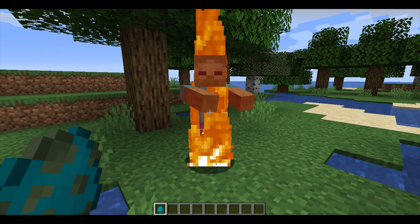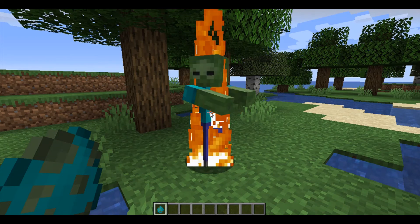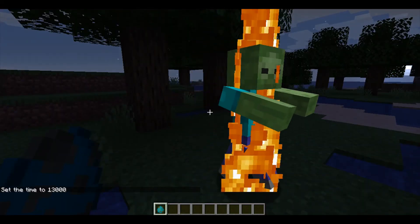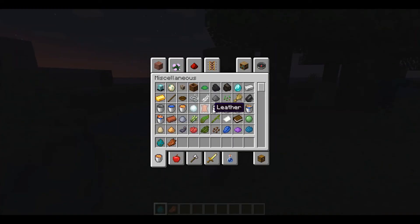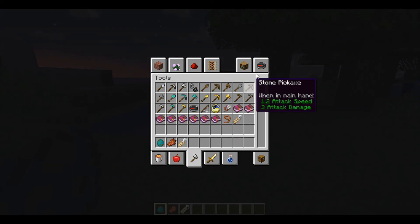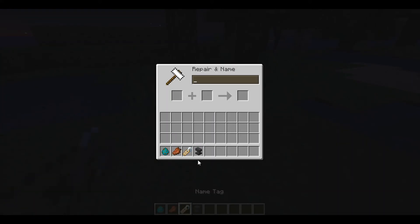Zombie has spawned. I need to stay in creative for now so I'll have to adjust that. I'm lagging a bit. Get a name tag, then go to an anvil and rename it. Name it whatever you want — I'll name mine 'WISD'.